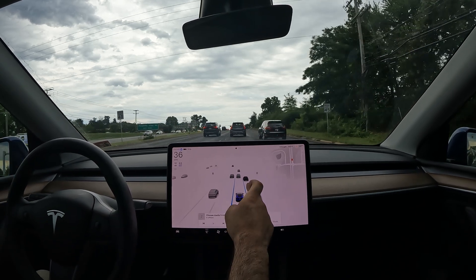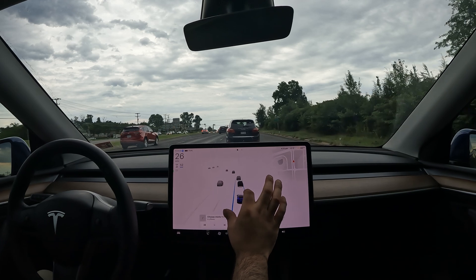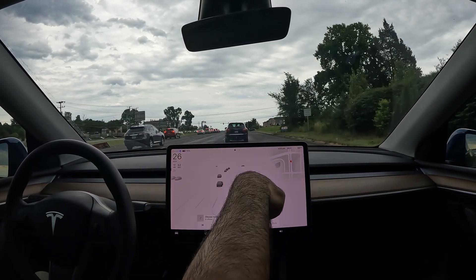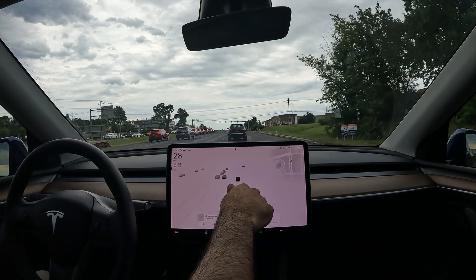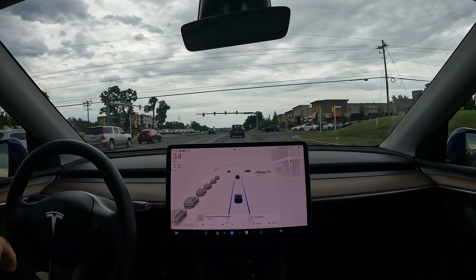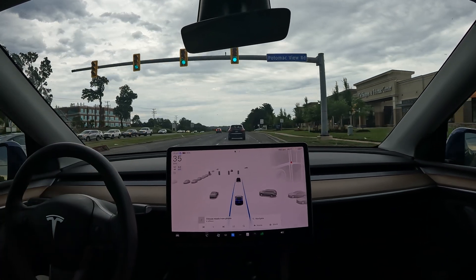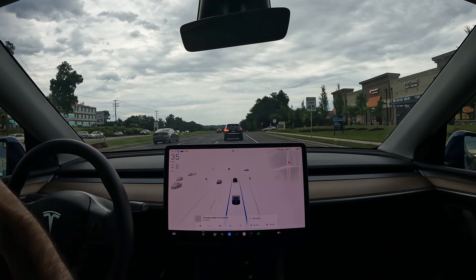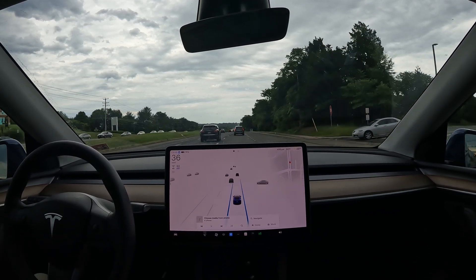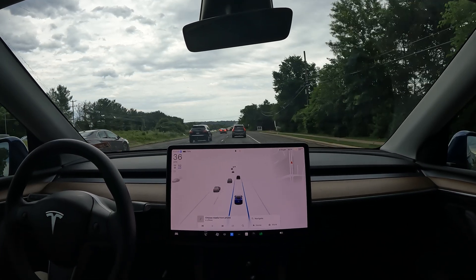It does a really nice job picking up the turn signal from the car in front. Even basic autopilot can sense there are no lanes painted here and it's figuring it out — keeping straight, not jerking into the right lane. I love how each update takes things learned from FSD and applies it to basic autopilot. This gets overlooked a lot because everyone is always talking about FSD.